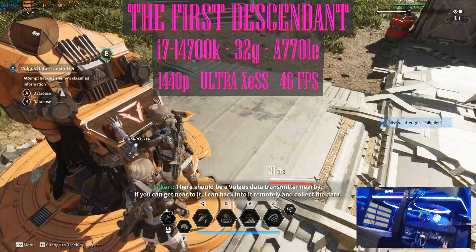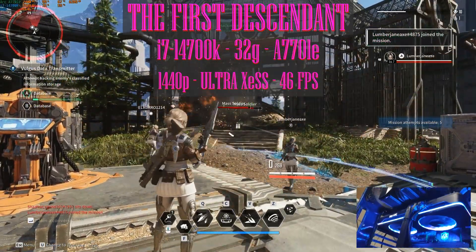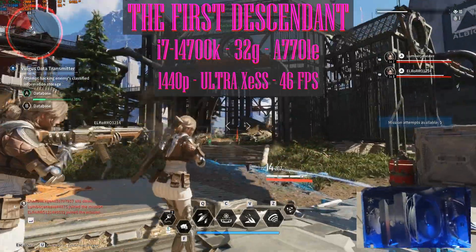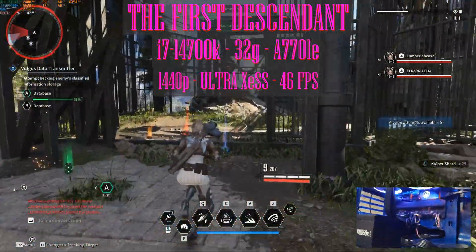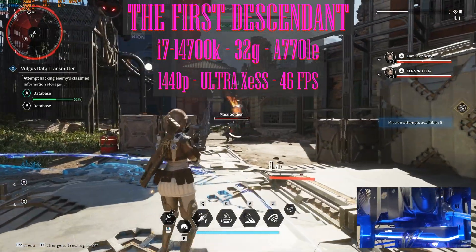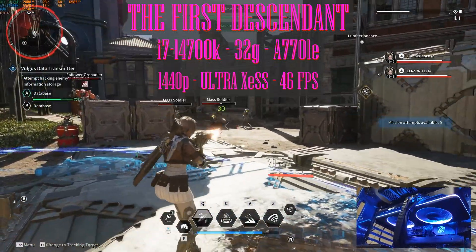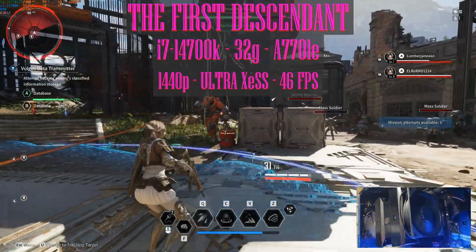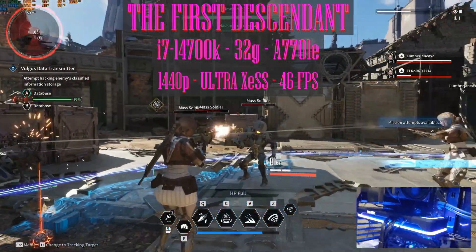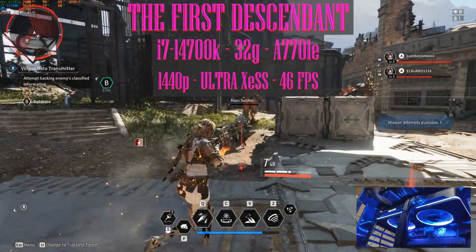Finally, I have the Arc A770 LE Limited Edition. This card is in my editing rig, so I'm going to play at 1440p with the i7-14700K and 32 gigabytes of memory. Starting out with everything maxed out with XeSS, we get an average of 46 fps. I'd consider dropping to high settings to be in the mid 50s, or medium to reach 60 fps. For me personally, I'm comfortable at high settings 1440p with mid-50 fps. In this scenario my i7 is at only 21% utilization and system memory is at 12.6 out of 32 gigabytes — this game is not CPU or memory hungry. Even the GPU is only using 6.3 gigabytes of its 16 gigabyte VRAM.